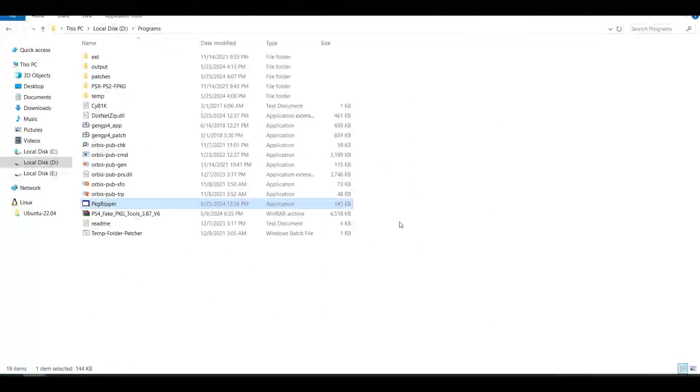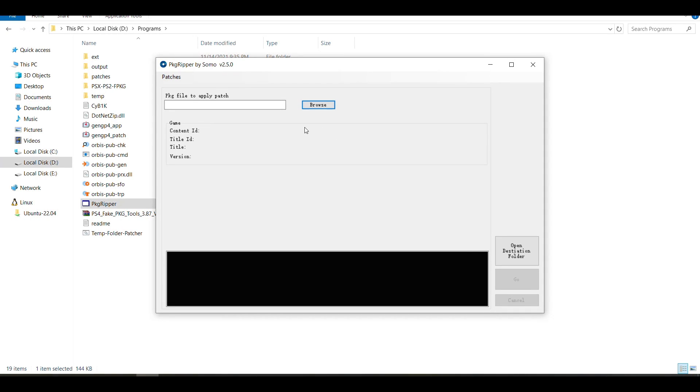So we have reduced the size of this game by one gigabyte. Other games will be reduced much, much more — they can be reduced by 10 gigabytes or more. Now that you have created a smaller fake package for your game, it's not going to work with the original update, so you have to remarry it with the update.